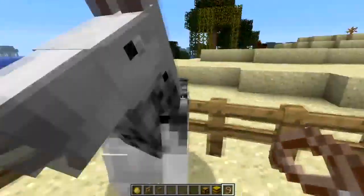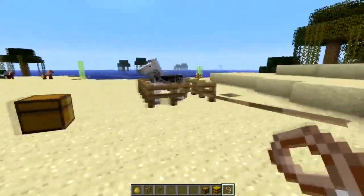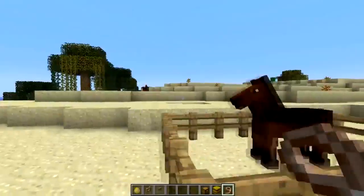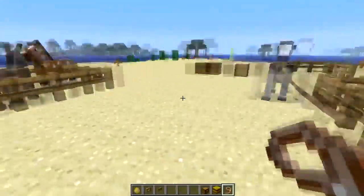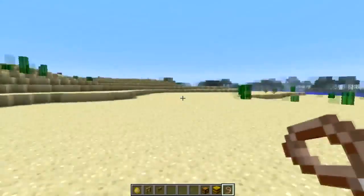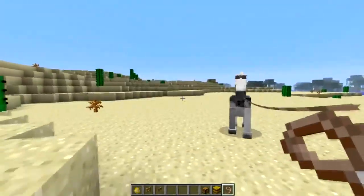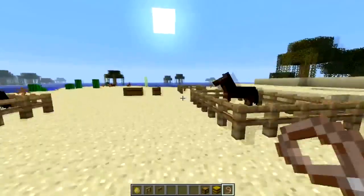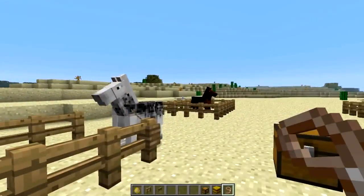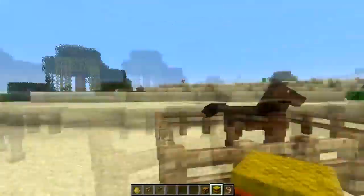We're going to start with the lead. This horse happens to be tame, but it actually does not matter whether they are or not. You can actually lead him — pull him, drag him around. If you don't feel like riding him, you can just pull him around. And if you want to put him somewhere, you can put him right on a post so he's not going to move. He's tied to the post and can walk freely within a certain radius, but he's not going to be able to go anywhere beyond that.